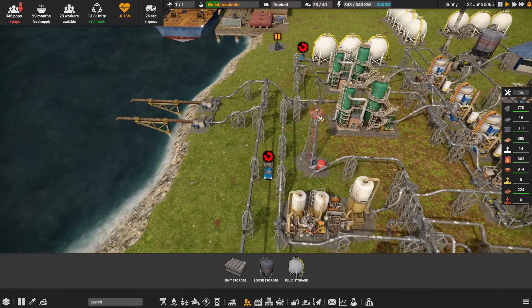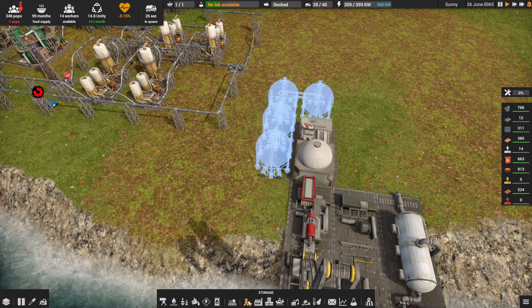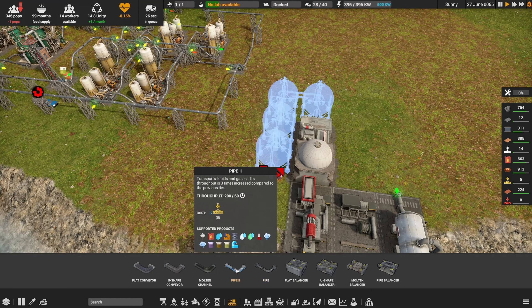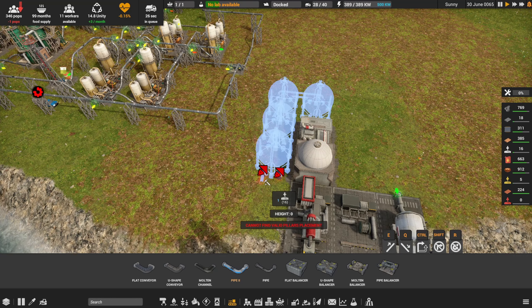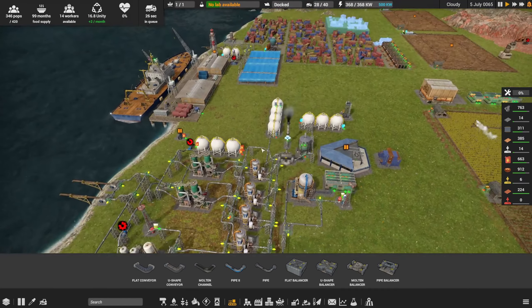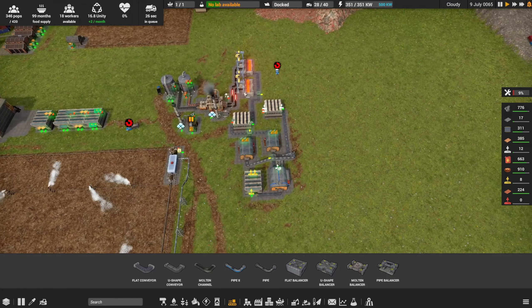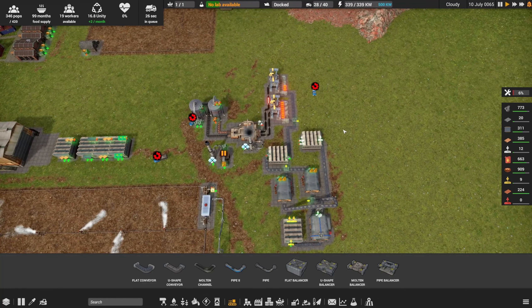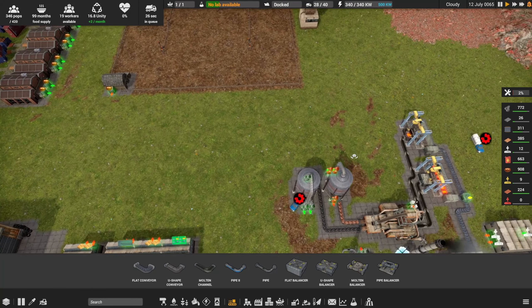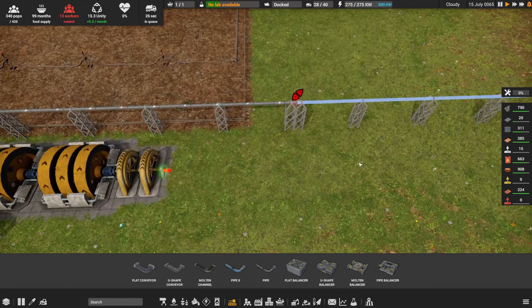I'm wondering if I should prioritize the level two pipes at this point. They're kind of expensive, that's the only thing. Throughput 200. They're just kind of expensive. Let's let that get built. Again, we're hurting a little bit on our iron processing — we're gonna need to double this up pretty soon. But I hate to add more construction projects.